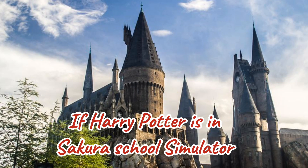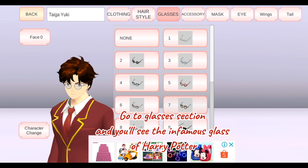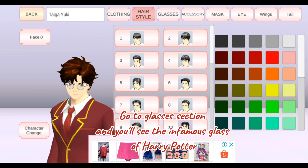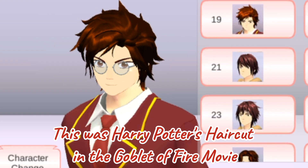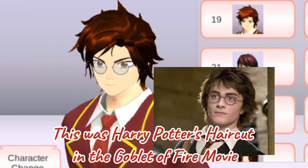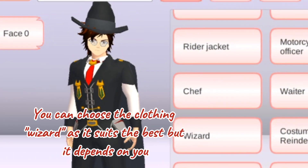If Harry Potter is in Sakura School Simulator, go to the glasses section and you'll see the infamous glasses of Harry Potter. Pick number 19 hair — this was Harry Potter's haircut in the Goblet of Fire movie. You can choose the clothing wizard as it suits best, but it depends on you.